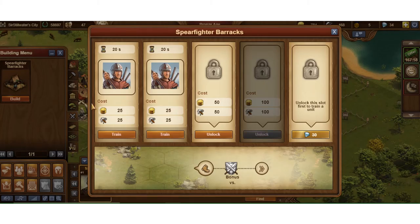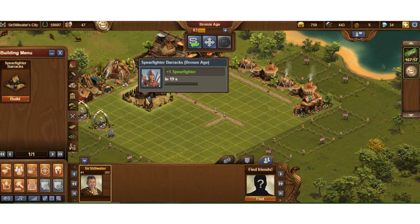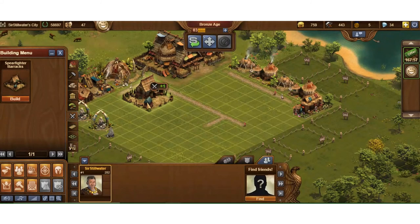The spearfighter barracks is done. It shows a sleepy moon, meaning not producing. I go ahead and train — these train really quick, about 20 seconds. I can only train one at a time and can only build two by default without unlocking additional slots. I'll unlock those now — it costs 50 coins and 50 supplies for the first slot, and 100 coins and 100 supplies for the second. It always gets more expensive.